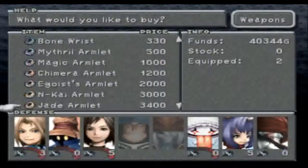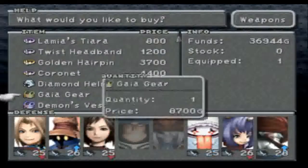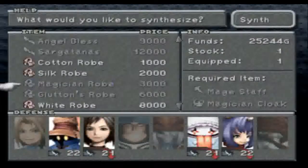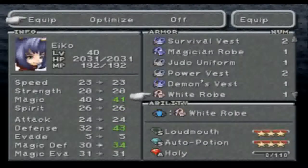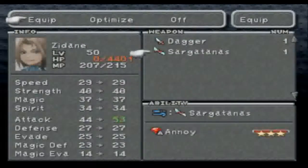Alright, Jade Amulet. And a guy here. Coming back around, I can now buy a Magician Robe. Let's equip that on Eiko — it allows her to learn Holy. And how about we equip the Sagittarius. A little stronger.